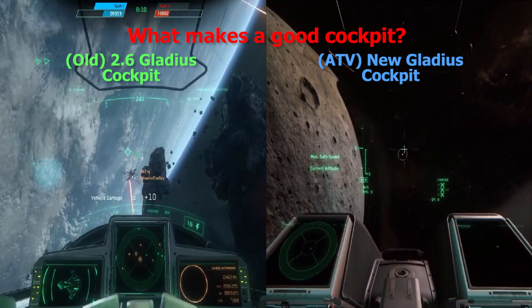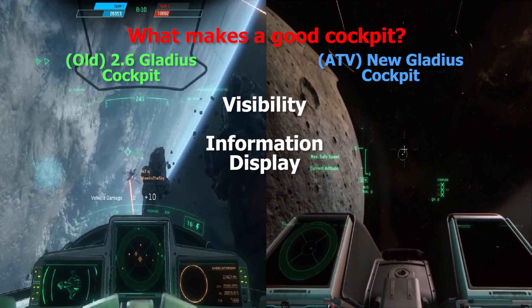So what factors make up a good cockpit layout for a single-seat combat fighter? I came up with three things, in no particular order. First, the cockpit must allow proper visibility, as much of the space combat in Star Citizen is done within visual range. Second, information from the ship's systems needs to be displayed to the pilot without taking away his attention from outside where the fight is. Third, because this is an immersive game, the cockpit needs to look cool and make the player feel like he is in a sleek, high-performance fighter.